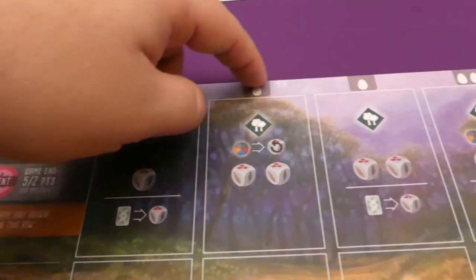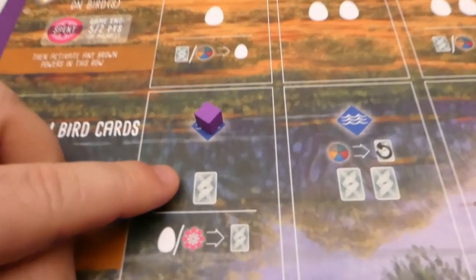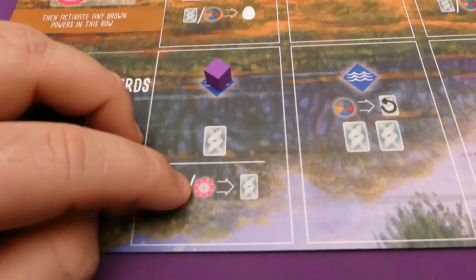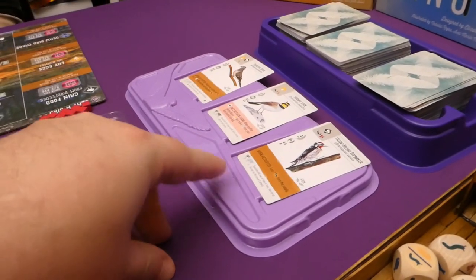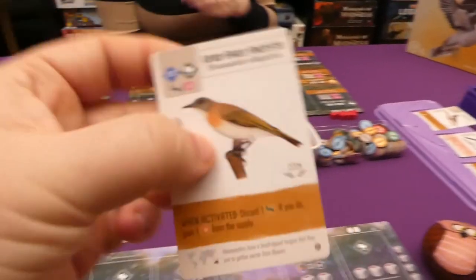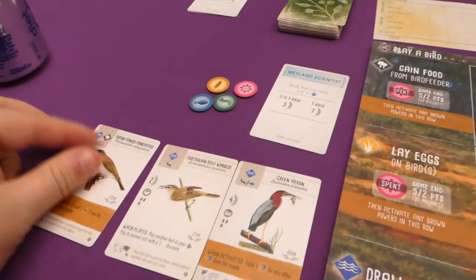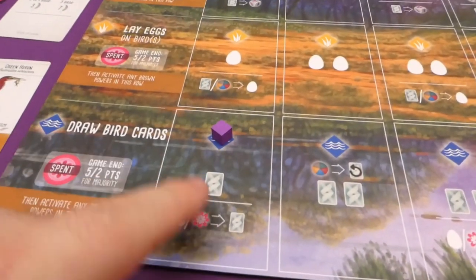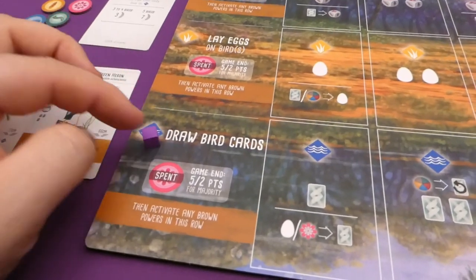I'm selecting 'draw bird cards' and placing my cube in the leftmost available space. This lets me draw one card, and I can spend an egg or nectar to draw an extra. I'll take a random card from the deck — it can be played in blue or green for a worm or wild. I won't spend extra to draw another. Once done, I move the cube to the left, leaving it in section for future reference.